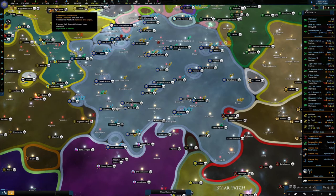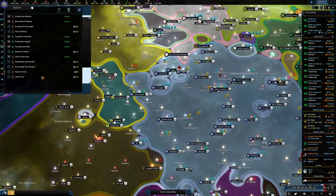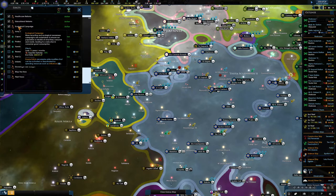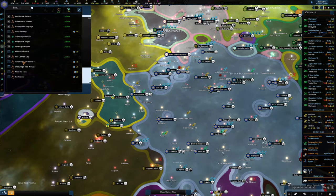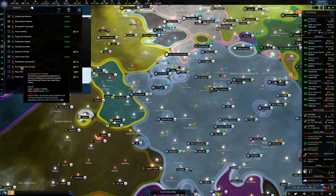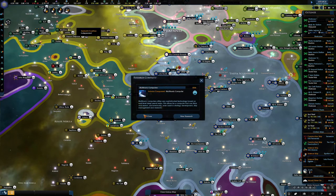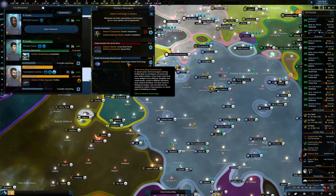What notifications have we got? Do we have edicts that need doing? We've got loads of influence. Let's go ecological — that's good because it sorts out our supplies. It was on plus twelve, now it's plus twenty-seven. What else is there? Encourage free thought, map the stars, fleet focus — we'll be using that in the future. Let's do the next stage shield.